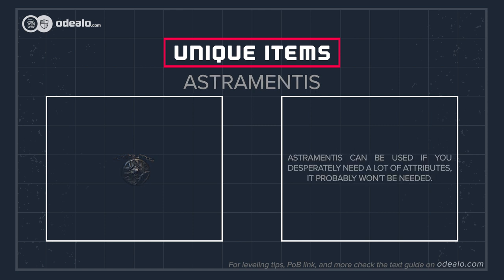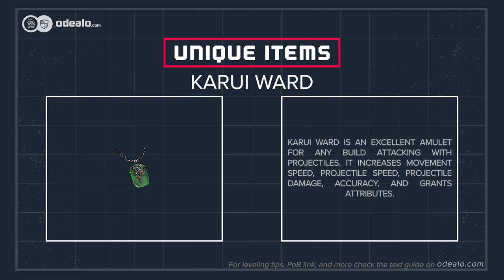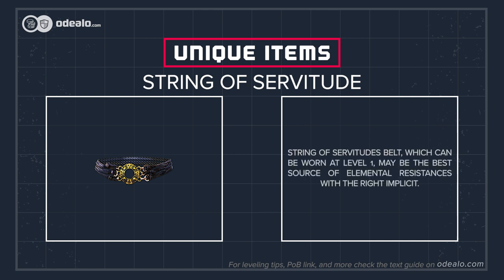Astramentus can be used if you desperately need a lot of attributes, but it probably won't be needed. Karui Ward is an excellent amulet for any build attacking with projectiles — it increases movement speed, projectile speed, projectile damage, accuracy, and grants attributes. String of Servitude Belt, which can be worn at level 1, may be the best source of elemental resistances with the right implicit.